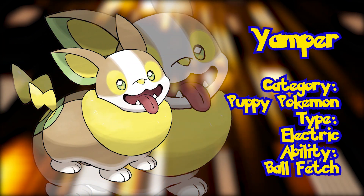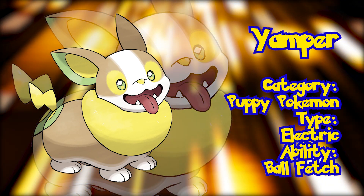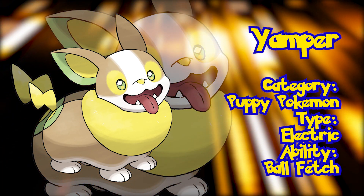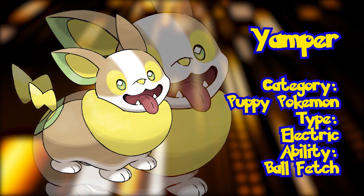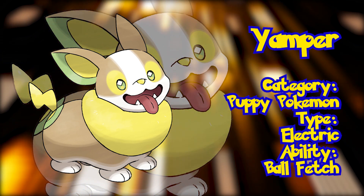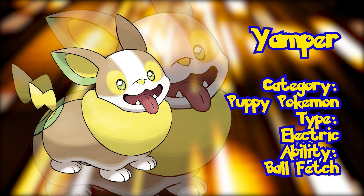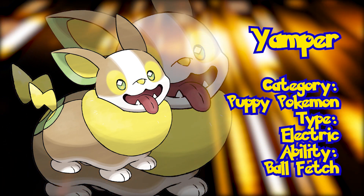Yamper. We wanted to keep our opinions to ourselves for this one, but Yamper might just be the dopiest looking Pokémon so far. Called the Puppy Pokémon, Yamper is just an Electric type — somewhat cute, but also somewhat odd. This puppy has the ability Ball Fetch, introduced for this generation, which gives the Pokémon the ability to retrieve the first thrown Poké Ball that fails to catch a wild Pokémon. So Yamper is essentially saving us money — I kind of like this guy.